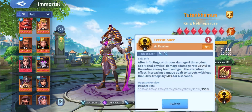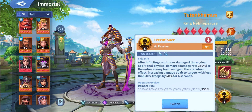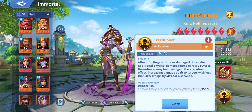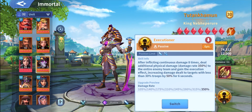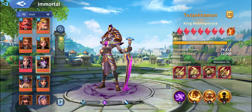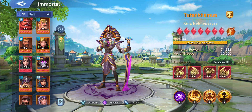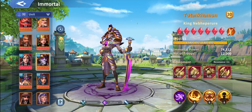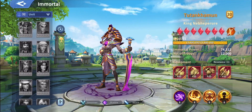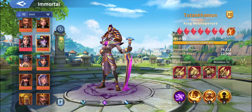Executing is another skill that works well on him. It inflicts continuous damage eight times, deals additional physical damage of 350 to the entire enemy team, and gains the execution effect — increasing damage dealt to targets with less than 30% health by 50% for six seconds. I didn't know it was going to work that well on Tutankamon, but it works very very good. I think after Poseidon, Tutankamon is the immortal that benefits most from that skill.